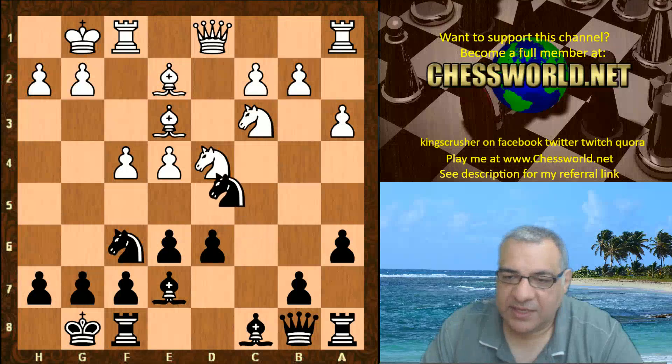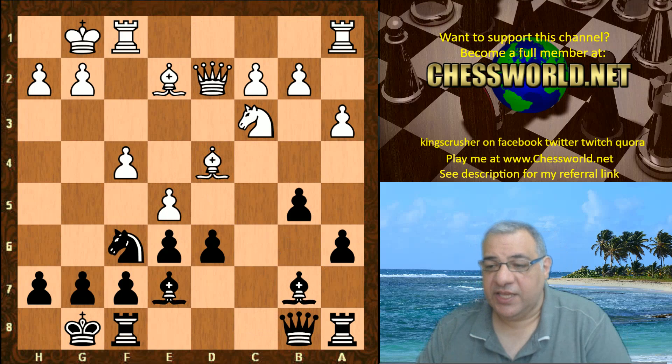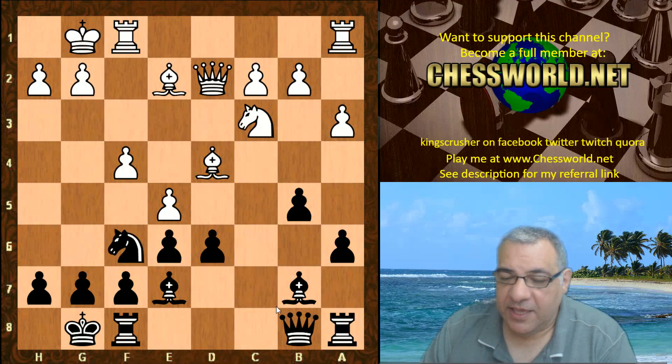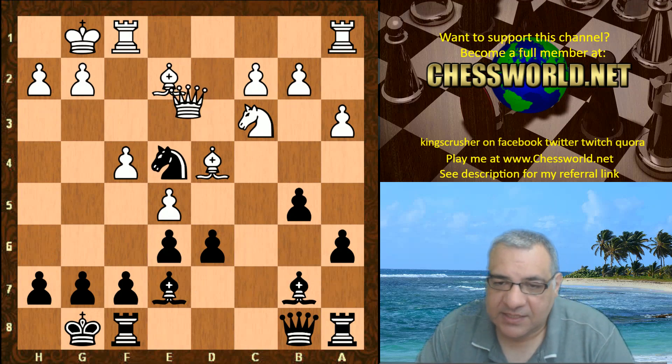Knight takes, Bishop takes — it looks like pretty standard stuff. b5, black putting pressure now potentially on the e4 pawn. Queen d2, Bishop b7, e5 — an interesting decision here. Knight d7. It seems as though it might be possible to play Knight e4; this might need more analysis.